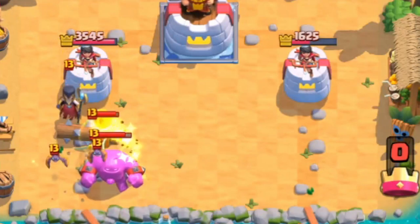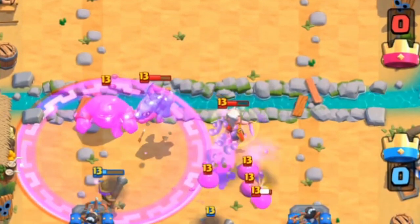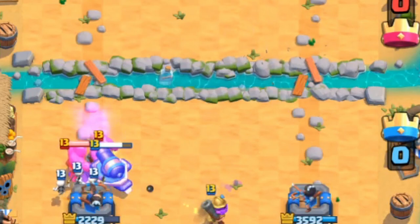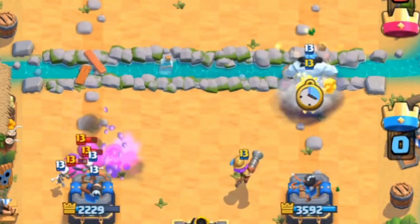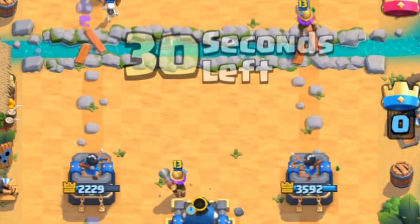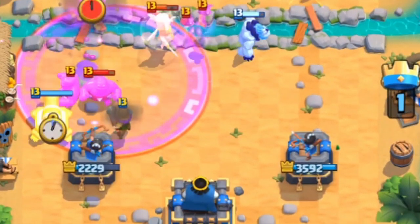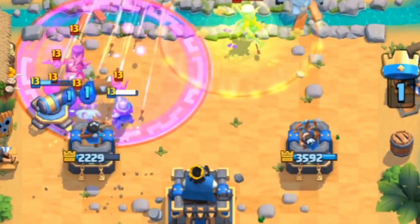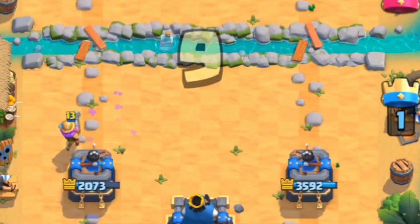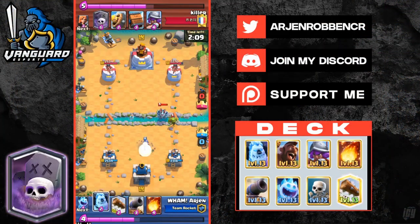A pro tip is to kite the healer with the ice golem, which will make it much easier to deal with. Fireball and log the night witch every single time. You want to stack up multiple cannons and musketeers while defending these pushes by playing your musketeer and cannon at the back so you can cycle back to them as soon as possible. Your opponent can't easily take out your musketeer since they don't have a big spell, so your counter push will be very powerful.